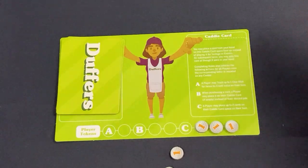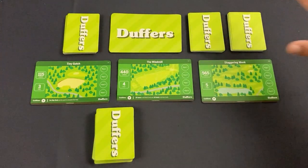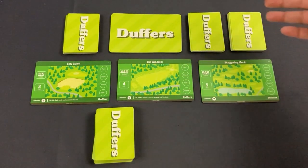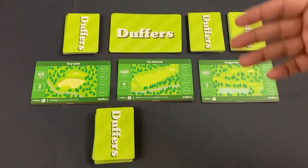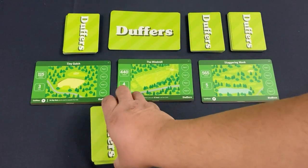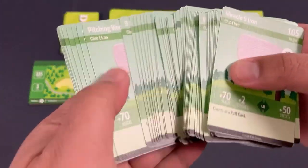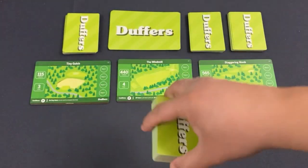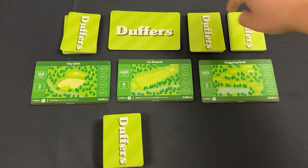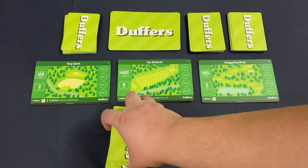Now for the solo mode — which is completely different. Forget everything I taught you about the multiplayer game. It takes the game's components and refashions them into something completely different: a variant of Klondike solitaire. I've taken all the hole cards and made them into a deck, dealt out three. I've taken all the club cards from the market including some starters and made my own player deck — nothing but club cards. Equipment, luck cards, and duff cards are set aside.